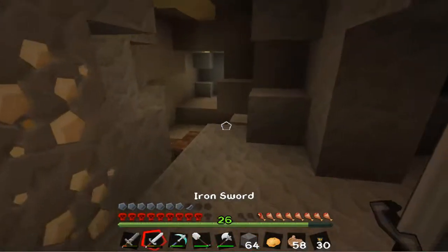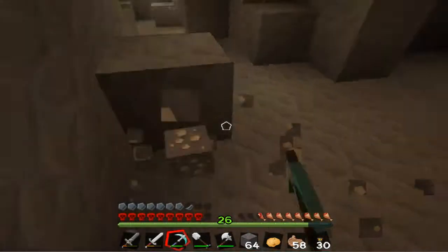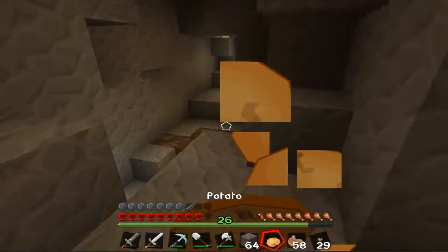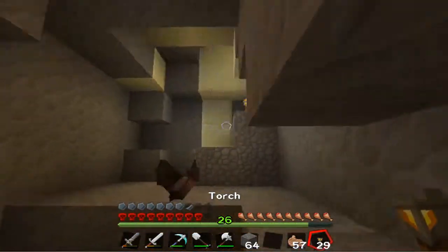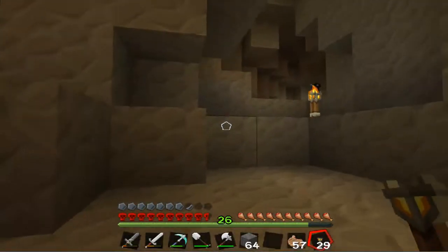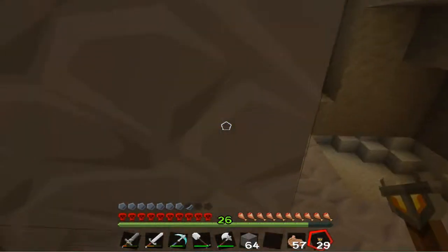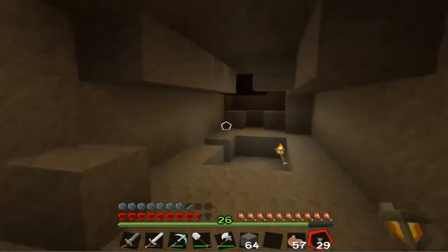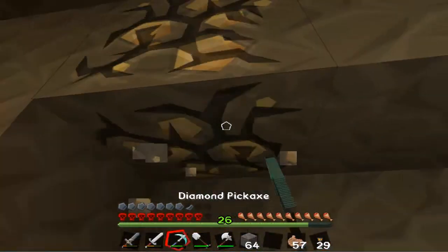I'll use cobble instead - I don't want to waste wooden planks because that could be useful later. Why do I even have a potato on me? Get that out of here. I don't even know what I'm doing. Where do I go? I've already been down there, there's nothing up here. Let's drop down - I guess we haven't been here yet.